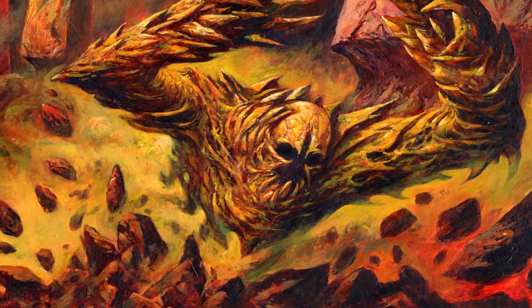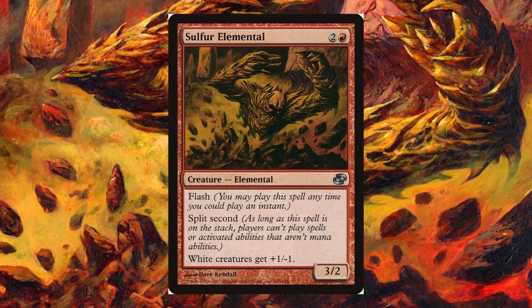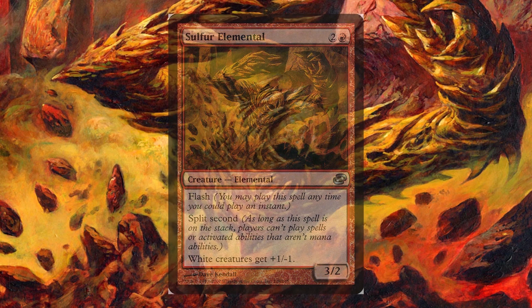Sulphur Elemental was a red creature with flash and split second that gave white creatures -1/-1, and saw very few plays in its early days in the standard format, but it started to be played much more after 2011 when it was being included in eternal format strategies like Vintage and Legacy. Sulphur Elemental was seen in decks such as Twin Storm, Delver, and Miracles, and was most recently seen in 2018 where it was part of a Canadian Threshold deck for the Legacy Pro Tour 25th event.